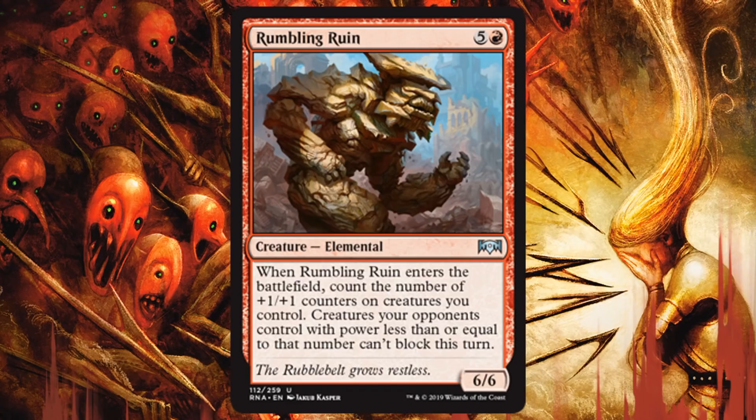Grumbling Ruin — this costs six. A 6/6 for six doesn't look amazing with no trample or evasion. But the ability is interesting — it is reliant on board state. You have to have some +1/+1 counters on your stuff for this to be really good. But if you do, this could be great and could even close out a game. Red has Riot as part of the Gruul strategy, so this could be good in Gruul. You might also have counters in a more Rakdos-focused deck. Having a turn where your stuff can't be blocked could be huge and game-ending. If you're confident you're going to have a number of +1/+1 counters, this could definitely be playable, even good sometimes.